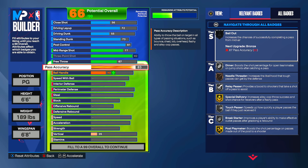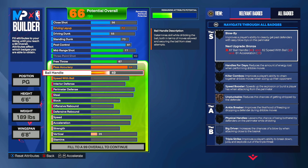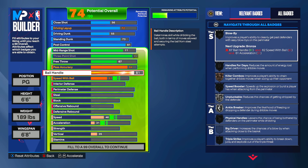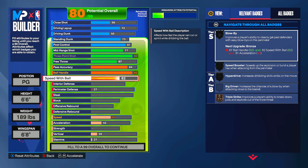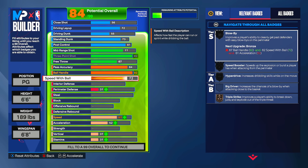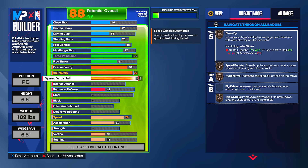Pass accuracy is going up to 84, giving us silver needle threader. I think needle threader is super good in this game — passing lanes aren't great, so throwing it through people is something you need to do. We're going up to a 92 ball handle, which gives us gold unpluckable — very very important. I'd love to go 86 for kimba escape, but you have to have gold unpluckable on every build.